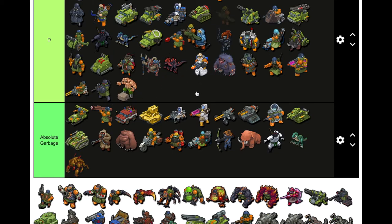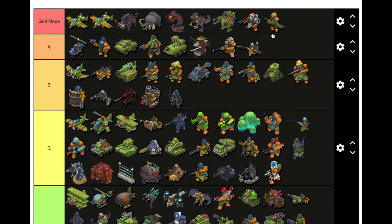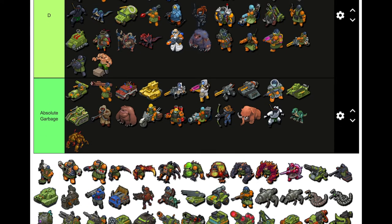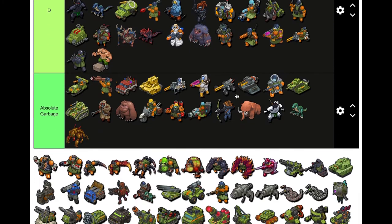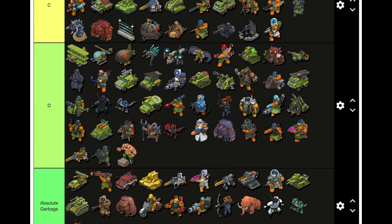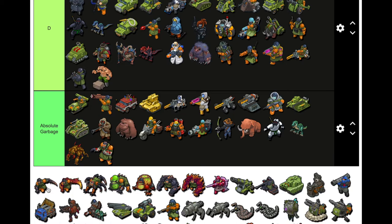Wimp is definitely S tier — you'd drop these on people's bases. If you played at a high level you already know the Wimp is really good for wind pushing. Veteran — up there too for sure. The shooting and grenade combo, put them front row, they'd be really good. Maybe B but I'll put it A. Stalker — put it C.